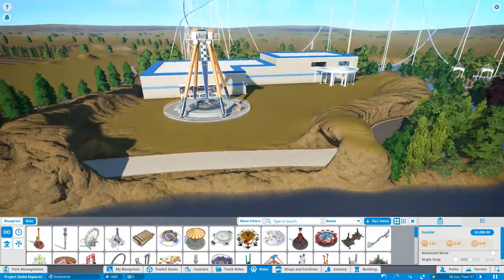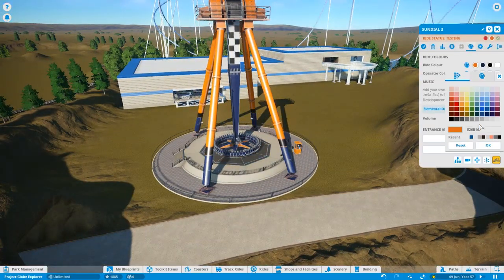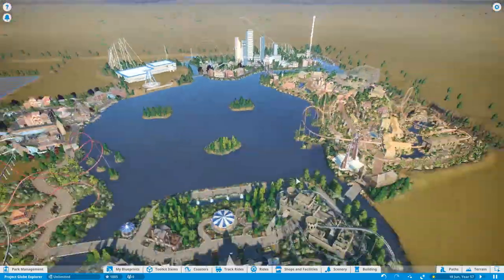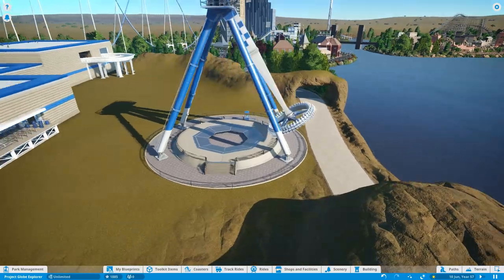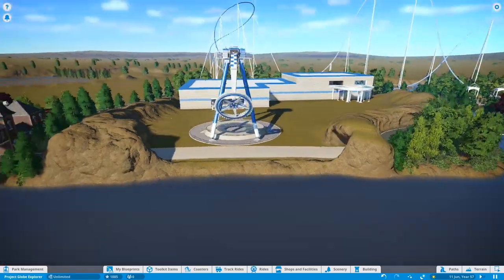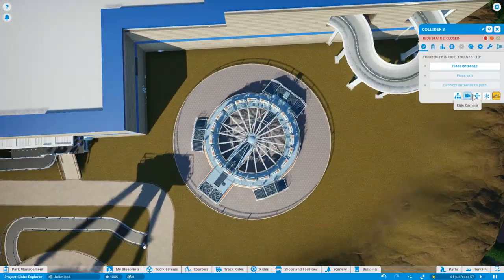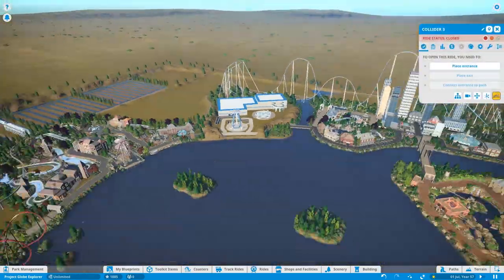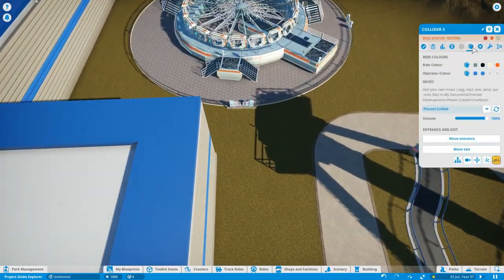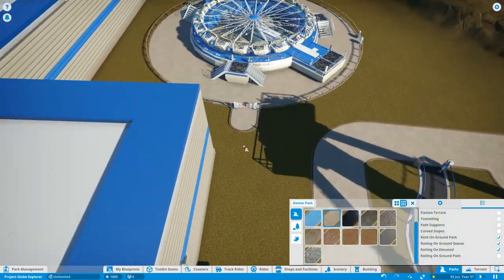I knew that Antarctica didn't have trees and all that kind of stuff. As I was building the dark ride I was really struggling — I don't really want to put trees in, I just want to use buildings. Then it was starting to look a bit empty and I started going down the route of putting in log cabins. I thought I really like what I've done with the dark ride but it's not Antarctica is it? It's more like the Arctic.